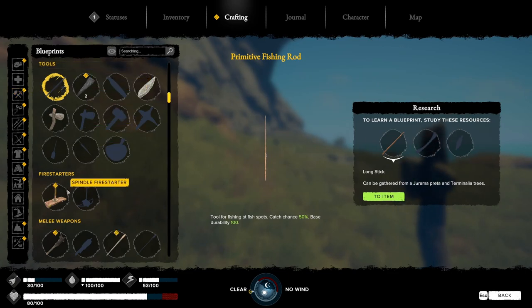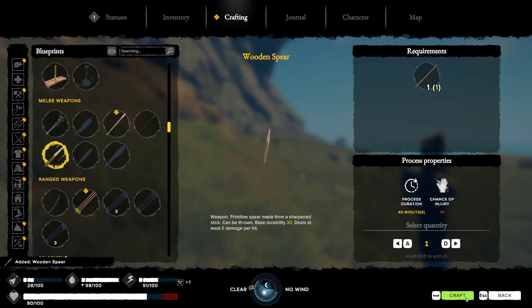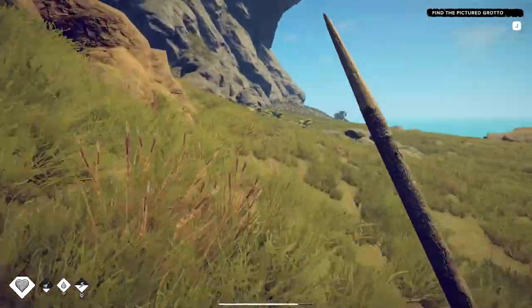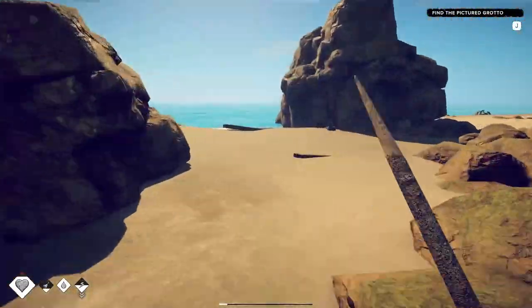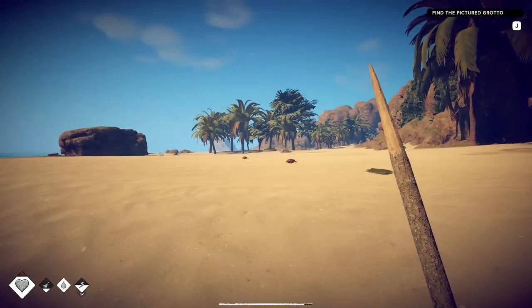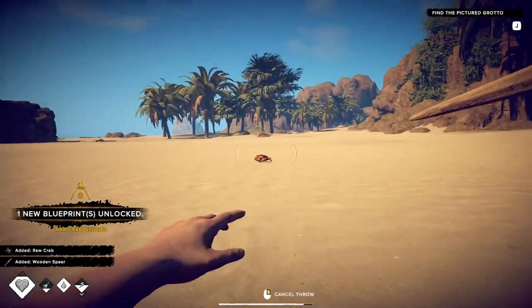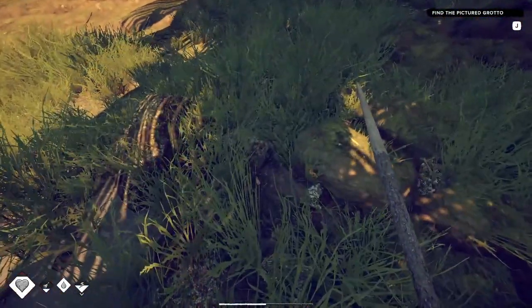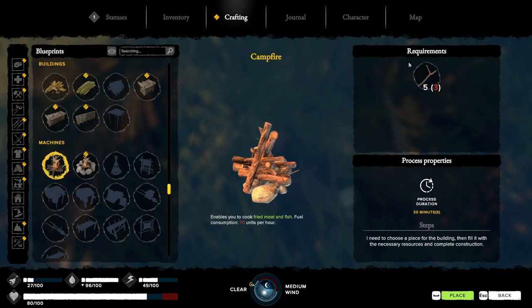Craft one of these. Also, when you're crafting during the daytime you have a chance of injury, and at night that chance of injury goes up — so that's something to be aware of. As it gets darker, it gets harder to do things. Going to go ahead and take out a couple of crabs using my spear.